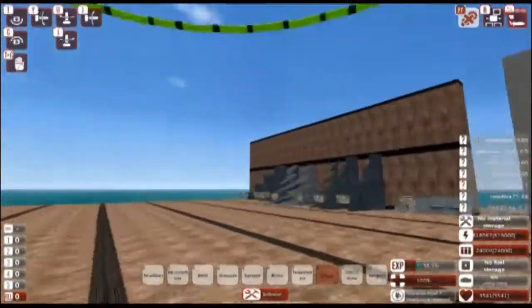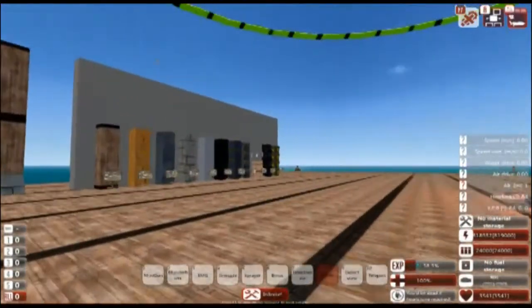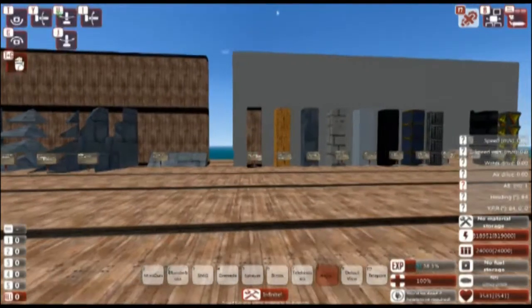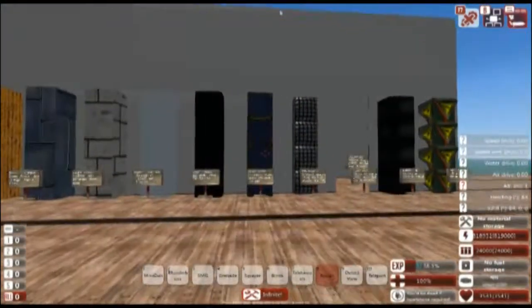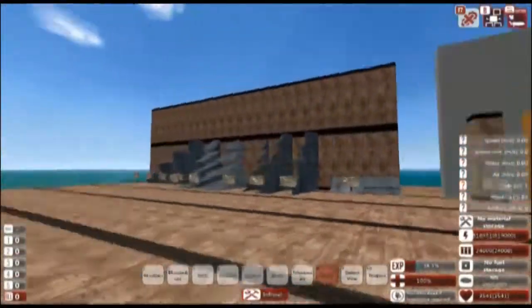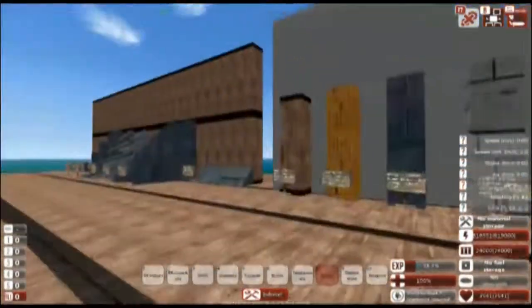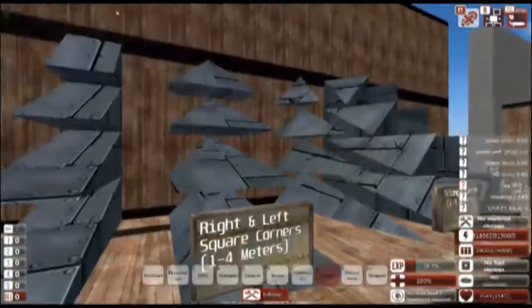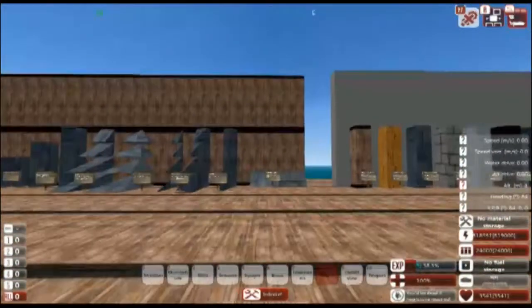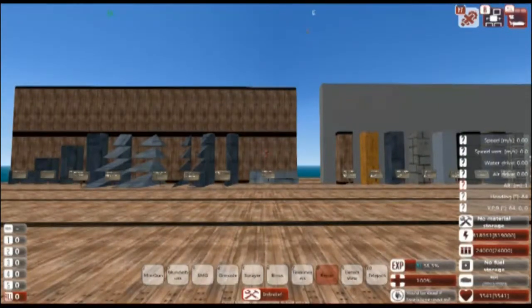So that is all the block materials and all the block types in From the Depths. Next time we're going to talk about armor thickness and how that affects your craft, as well as how slopes are used when building. Thanks for watching. I'm AdmiralY11, and tune in for another in-depth look.